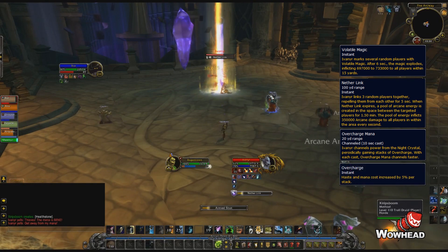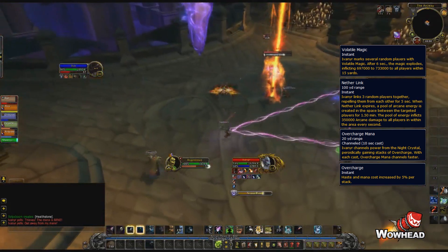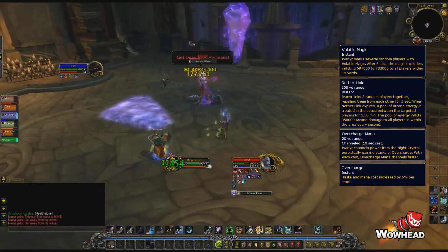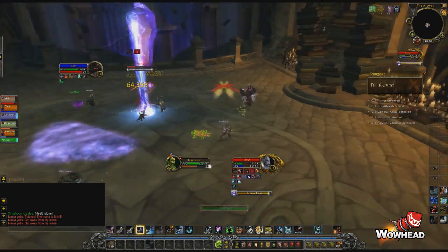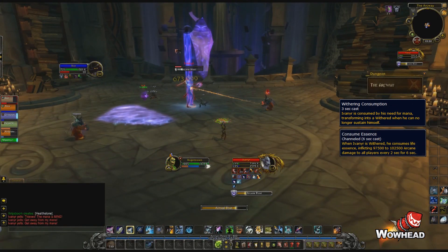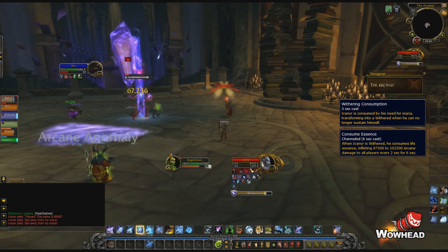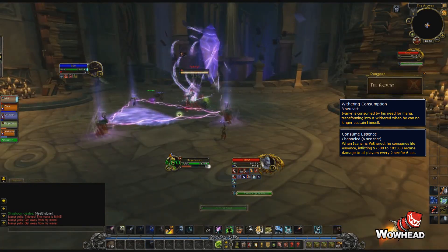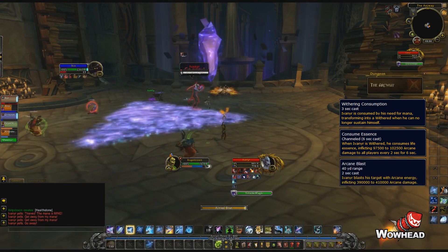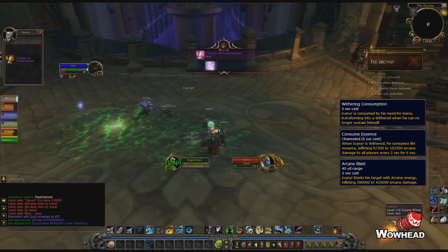During the fight he will sometimes try to cast Overcharge Mana, channeling power from the crystal behind him. This is a channel that you can and should interrupt. While channeling he'll gain stacks of Overcharge, which increases haste and mana cost by 5% per stack. When he runs out of mana he'll become Withered and start dealing high pulsing damage to the entire group — sort of a soft enrage. You can delay this by interrupting his Overcharge Mana ability. Also, this boss only casts Arcane Blast at the tank and does no melee hits, so tanks will want to use abilities that mitigate magic damage rather than dodge or block.